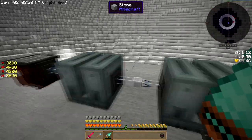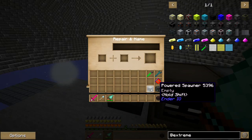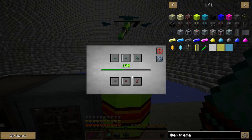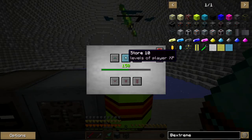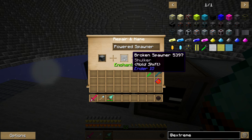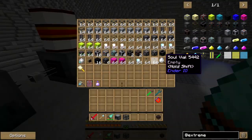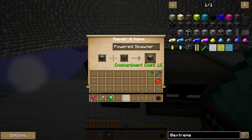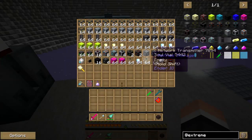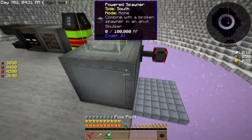I've got three vats set up here and a powered enderman spawner. While I'm thinking about it, I'm gonna make one more spawner here too. I brought my XP down here - I brought a lot of stuff down here that's draining the barrel because I'm gonna need a bunch of levels. I went to the End and got a shulker and caught him with the spawner changer. So now we've got a powered shulker spawner, which is something we're gonna need today.